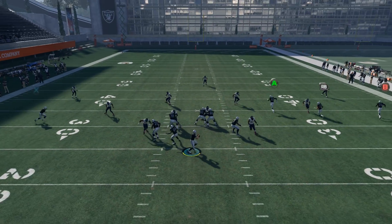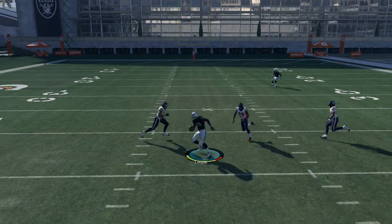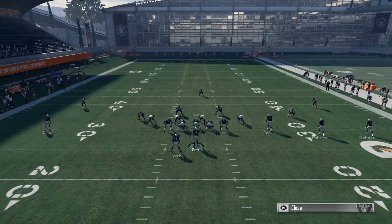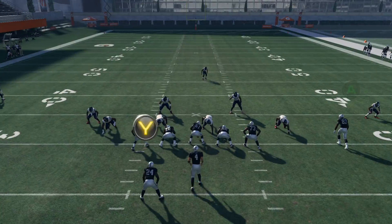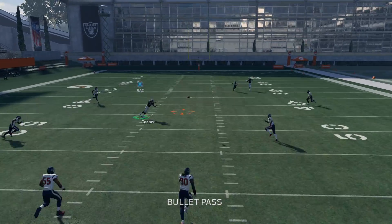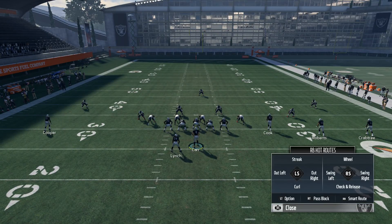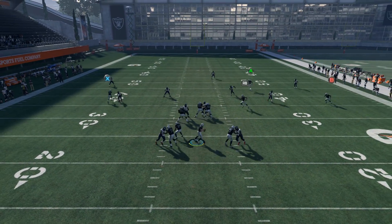The next deeper read on the play is going to be the X receiver on the post. As you can see, that streak kind of takes away the deep blue zone, which leaves the X receiver on the post route a lot more open. That was a terrible throw by Derek Carr, but it gives him a lot more space.